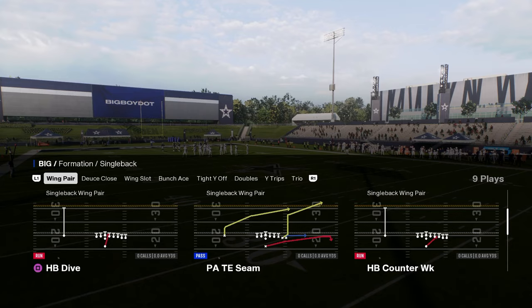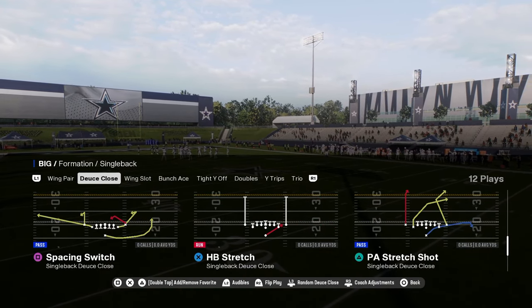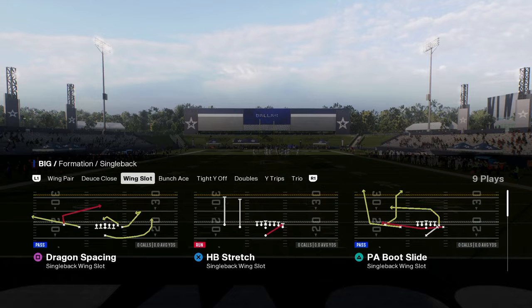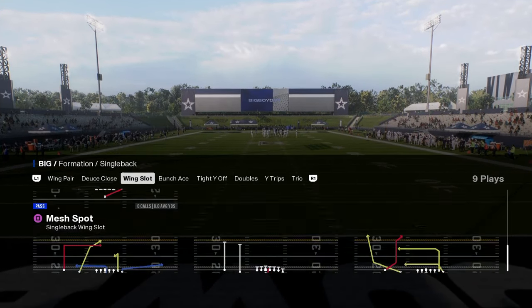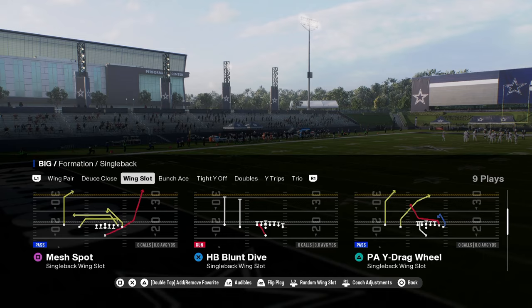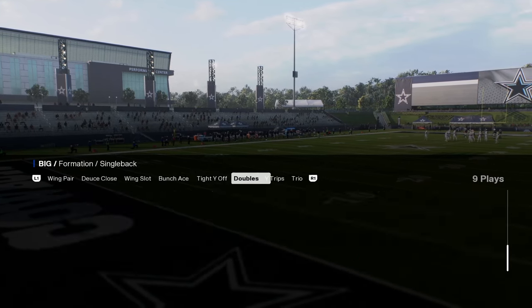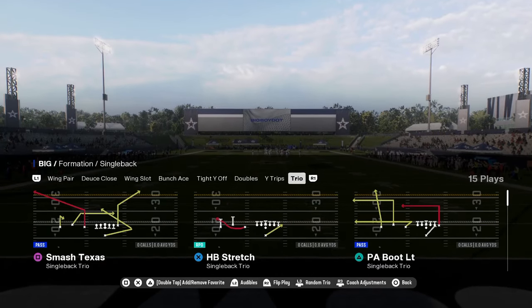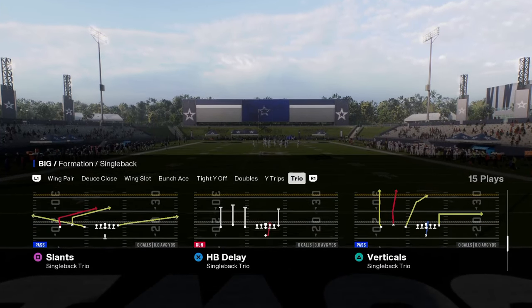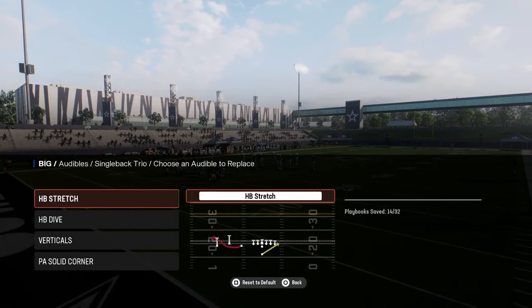They have a nice little wing pair here under center formation. They have deuce close with a jet sweep, a stretch, and then they have a nice wing slot. This is one of the only wing slots out of the playbooks that have stretch and dive, and a bunch ace. They also have tight wide off with a jet sweep, and then a decent power alert bubble out of the gun doubles or single back doubles. And they have a nice little single back trio with that stretch, so you have the stretch with the bubble screen attached to it.